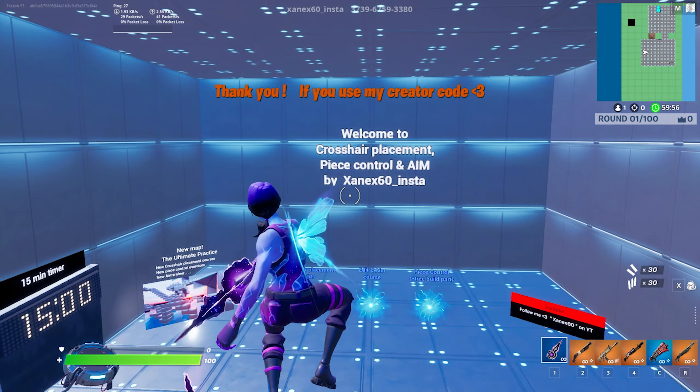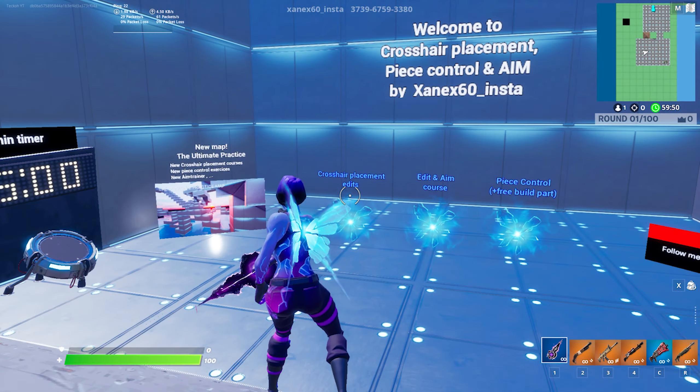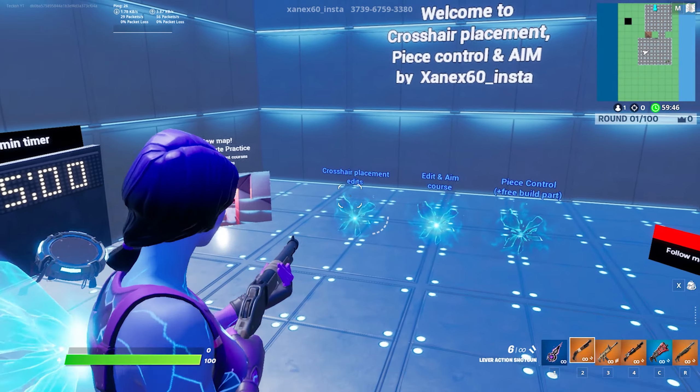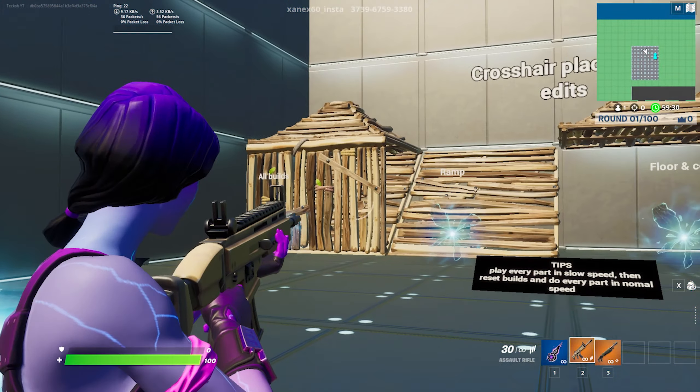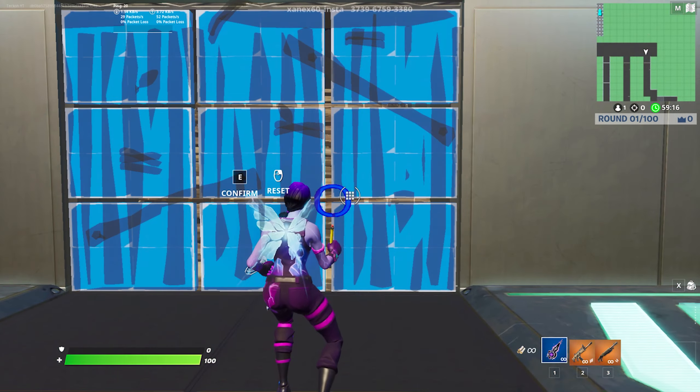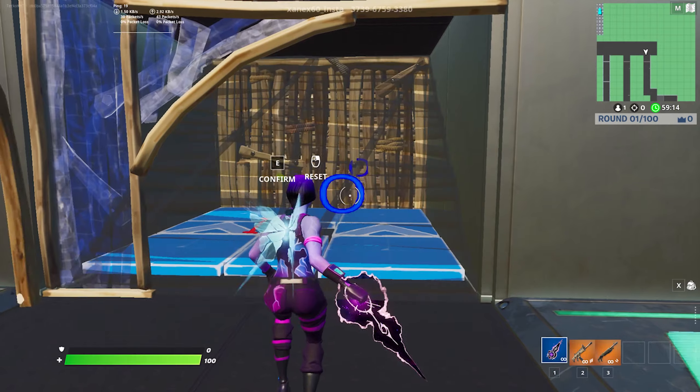When you hop into this map, you're going to be greeted by a little lobby area where you're going to have three choices for practice: crosshair placement edits, edit and aim course, and piece control plus free build. As you might expect, the main intention here is to show the crosshair placement section, but the other sections are definitely worth checking out as well if you're interested.